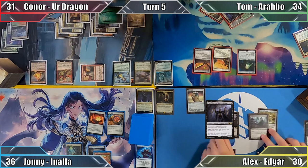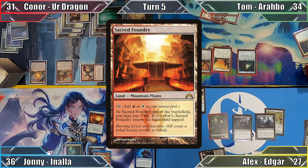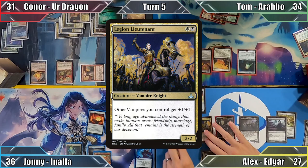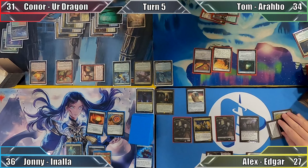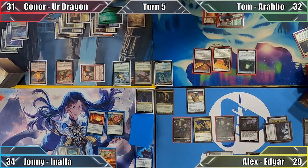In my turn I cast Vona, Butcher of Magan and Edgar makes a 1/1 Vampire. I play Bloodstained Mire, paying 3 life to put an untapped Sacred Foundry into play. I use the Foundry to help cast Legion Lieutenant, creating another Vampire token in the process and move to combat. I attack Johnny with my Greaves-wearing Aristocrat, dealing him 2 damage and gaining 2 life. Vona triggers and I have Tom lose 2 life before passing to Johnny.